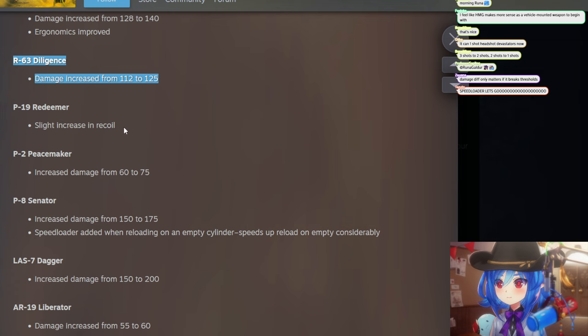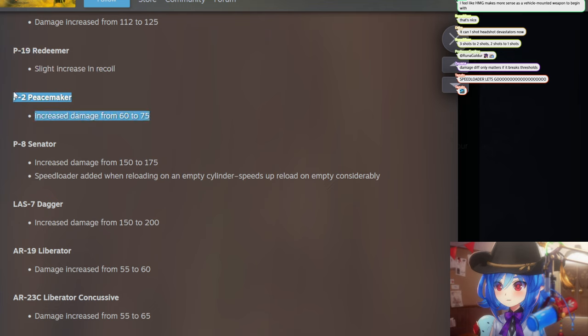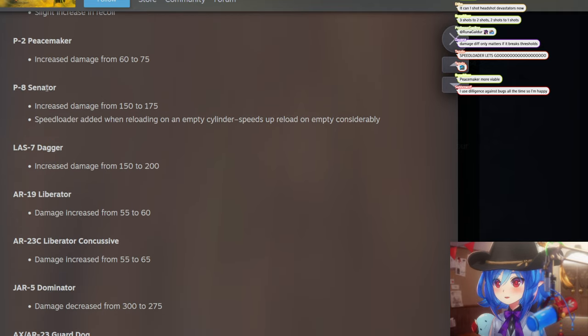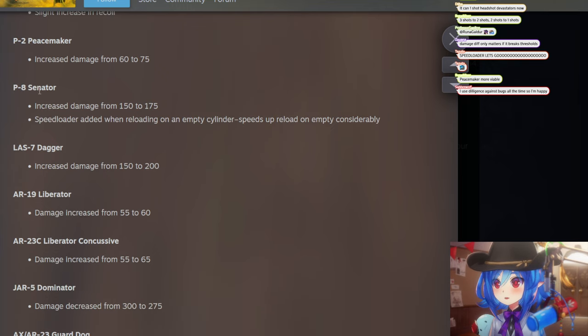Redeemer: slight increase in recoil. Peacemaker — the basic pistol — damage increased from 60 to 75. Now it's actually good. That might make it a better pick than the Redeemer in some cases, though the Redeemer still has full auto going for it.